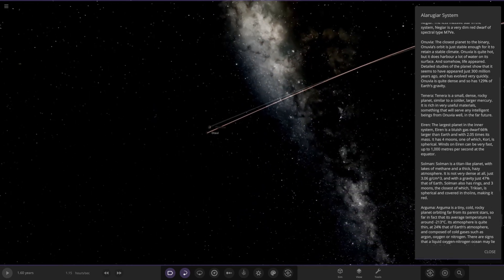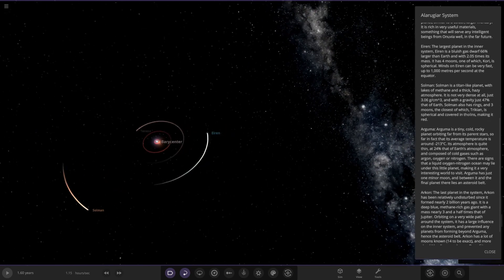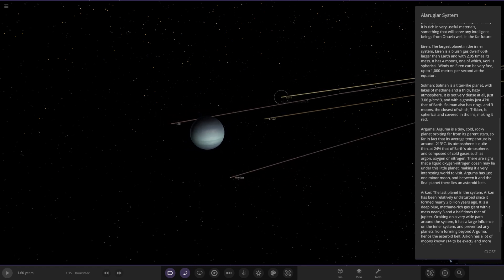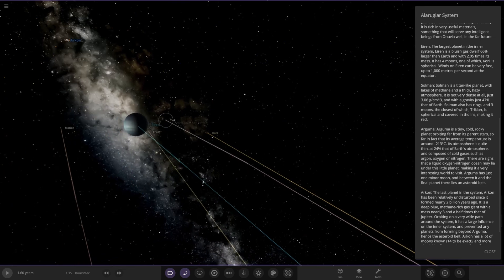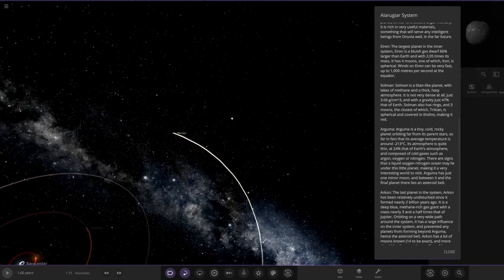Next up we've got Aaron, the largest planet in the inner system — it's a gassy one. It is a bluish gas dwarf, 66% larger than Earth and 2.05 times its mass. It has four moons, one of which is Corey, which is spherical. Winds on Aaron can be very fast — up to 1,000 meters per second at the equator. The other moons appear to be just minor asteroids.